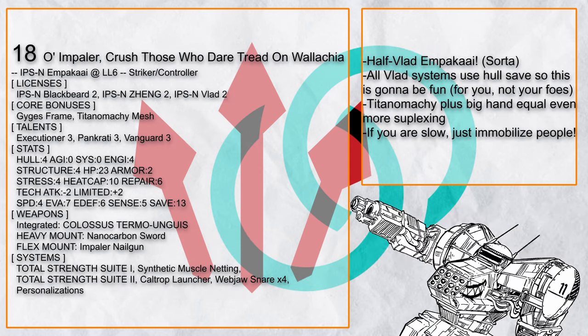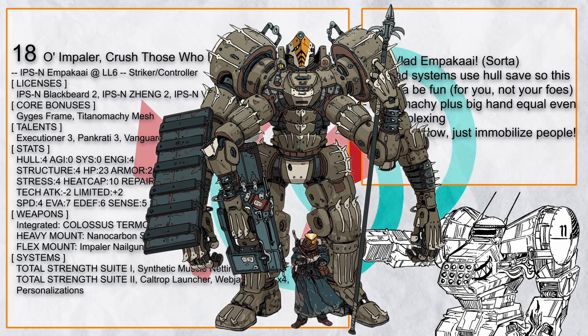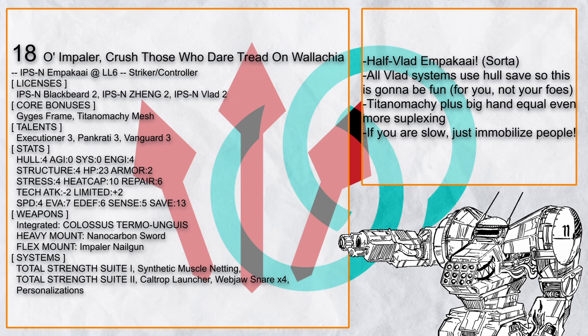Oh Impaler, Crush Those Who Dare Tread on Wallachia is a half-Vlad Ampaka that really wants to immobilize its foes. Because even if you are slow, if your enemies are slower, you aren't. It's also very helpful that all Vlad systems involve hull saves, so Ampaka can use them very effectively. Just nail them to the ground, get close, and grapple the hell out of them.